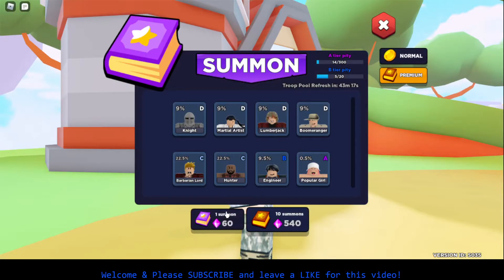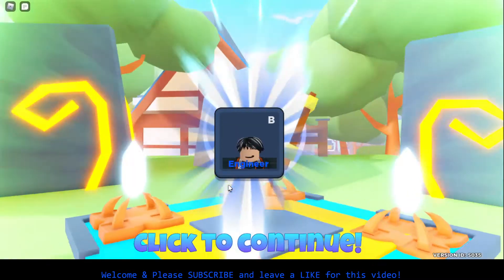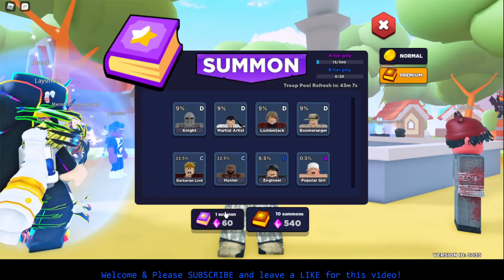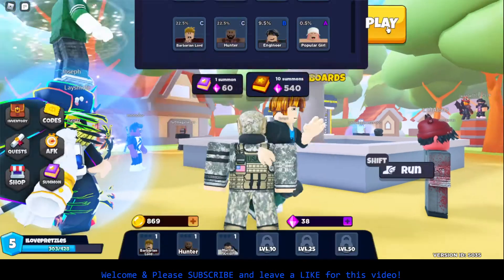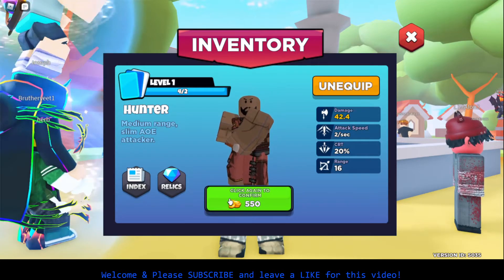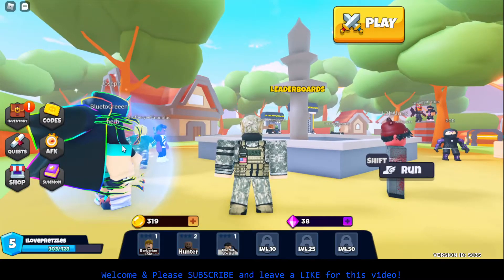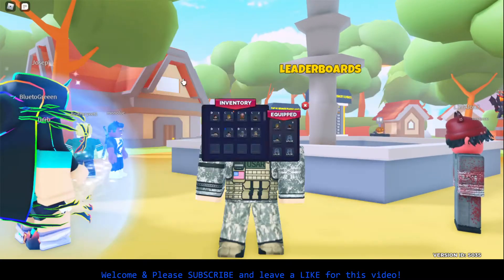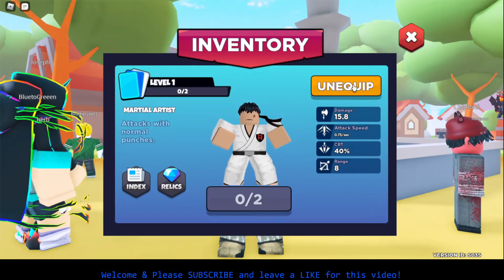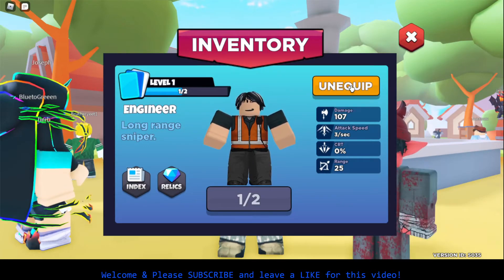A Boom Ranger — what the heck was that? Engineer again. I have 38 gems. If I try to go here — nope. So now we can go to inventory. Hunter. Upgrade. How many coins do I have? 319. I can't afford that. So I'm going to equip this. Let's go to the Engineer. Long range sniper.